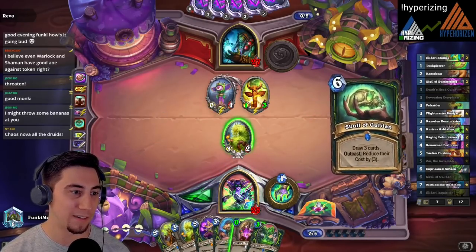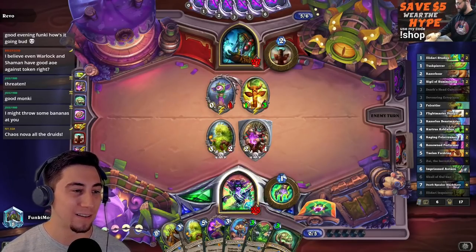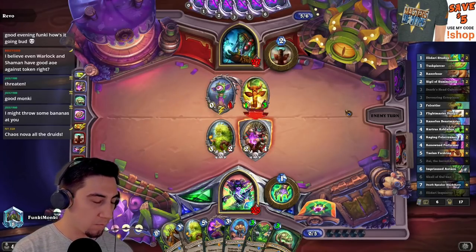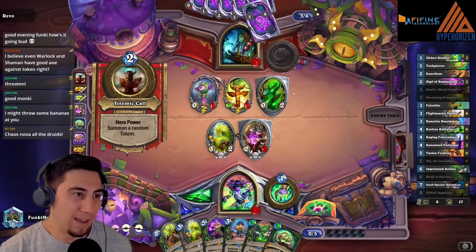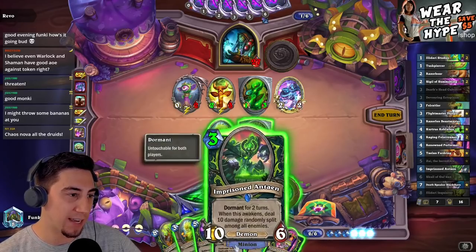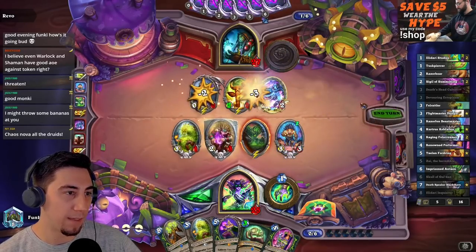Next turn we can play an Imprisoned Antion plus the Beastmaster which pulls the Ectoplasm. They're probably just gonna milk as much value from this Grand Totem Eyesore as possible. That's disgusting — I think it's still just the Antion, just get this guy down. I can clear the Eyesore — there we go, we finally dealt with it. Whew, that was a lot of value.